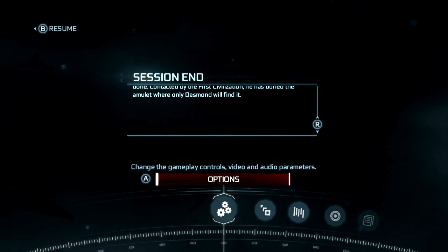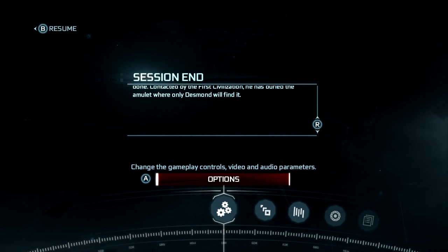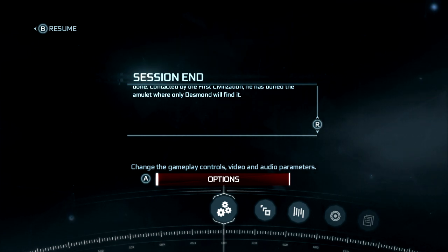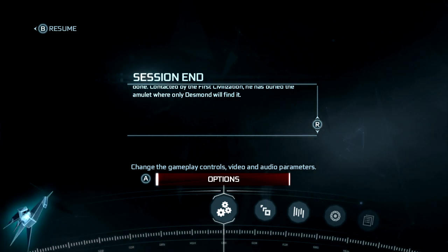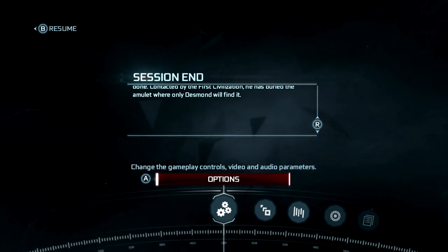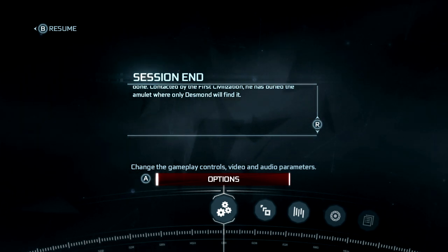Assassin's Creed 3 cheats. You get cheats by finding pivots at the end of the game. And to find the pivots, you place these little horse graphical glitches on Connor's location, which triangulates the location of the next pivot you need to find.